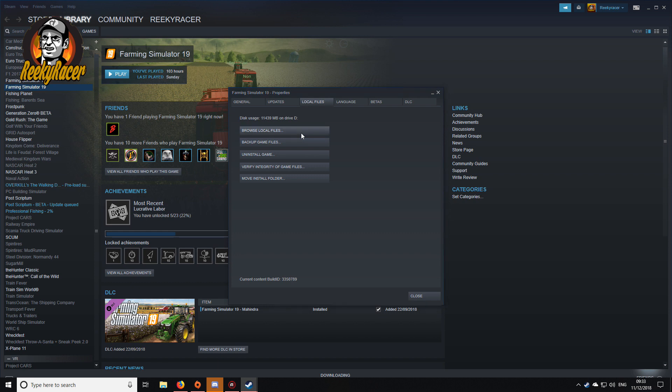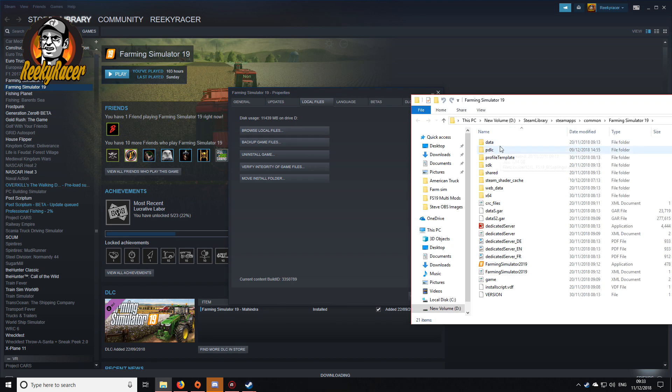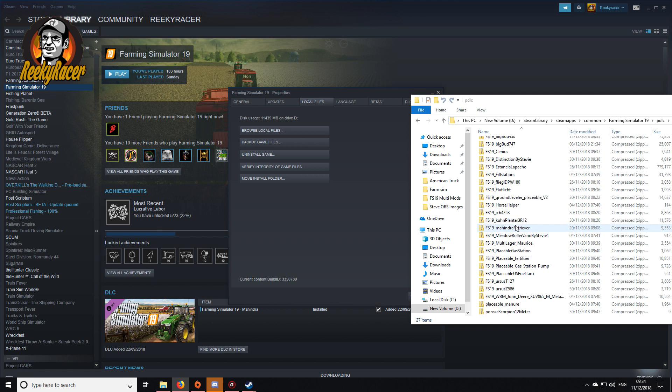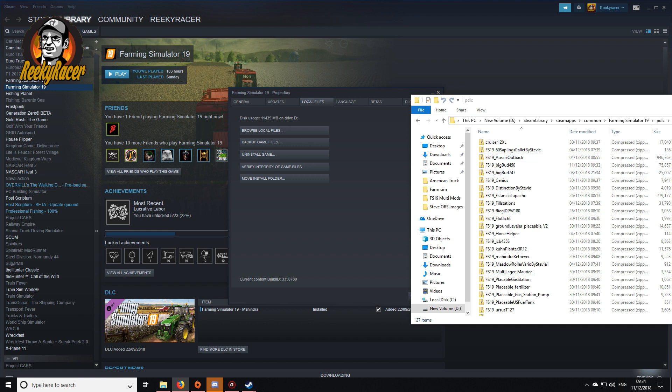You want to right-click Farming Simulator 19, go to Properties, go to the Local Files tab, go to Browse Local Files. Then you'll have this 'pdlc' folder — open the pdlc and then you grab the downloaded files and drop them in. As you can see I've already got them in there, and they'll be listed here in this pdlc folder.